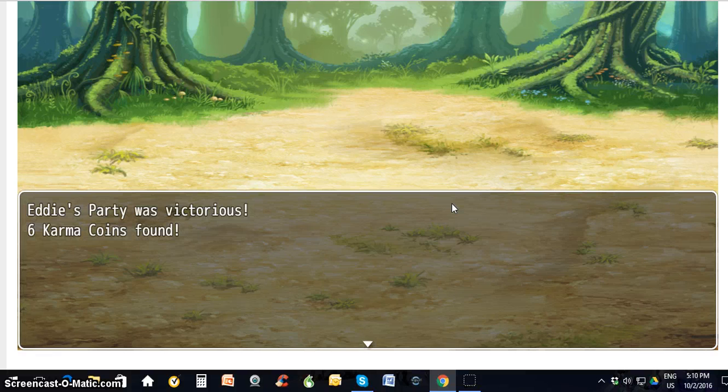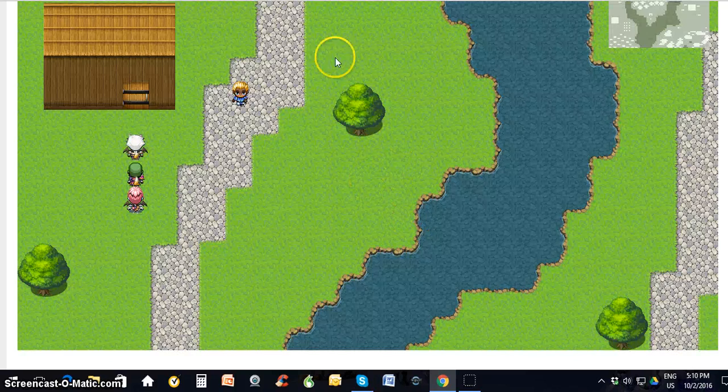We wait for the dramatic music to be over. That was the last bat of distrust to cure, and we found 6 karma coins — so that's kind of neat. Alright, that's how you battle in Sociopia.